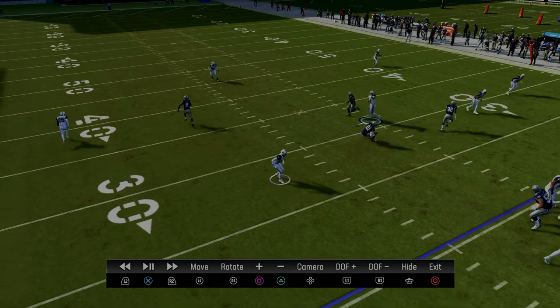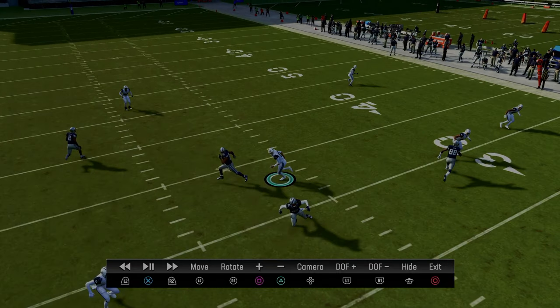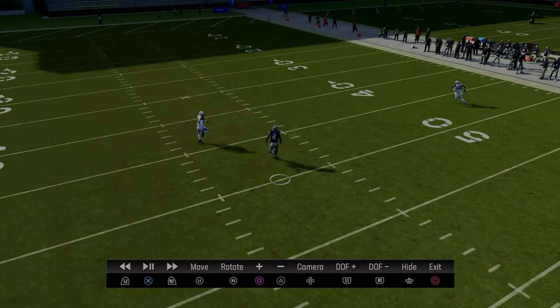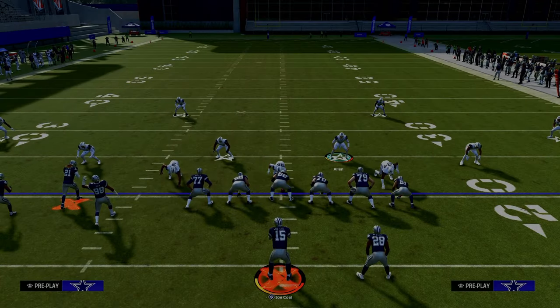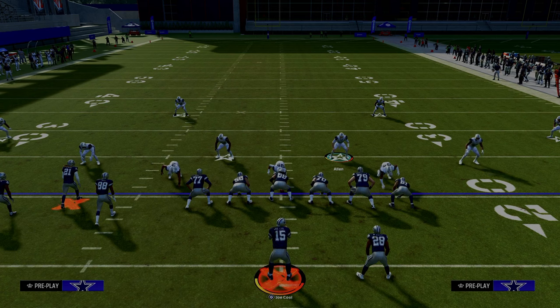This curl flat defender is going to sit on that zig when it comes back outside. If the zig runs a flat, we're just taking the tight end across the formation. And last but not least, your deep half or deep outside third will roll back and take away the post route. This is the best Bunch Tight In defense in the game because we can stop the flood concepts to the left, the middle of the field threats, and the flood concepts to the right.